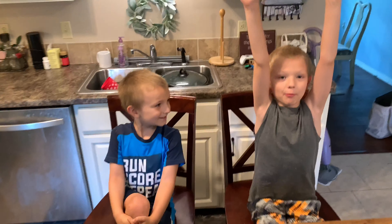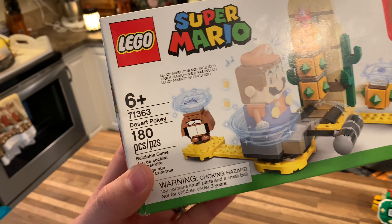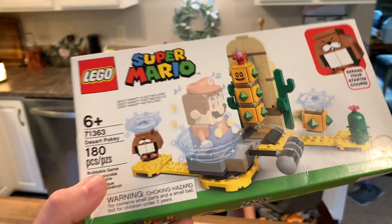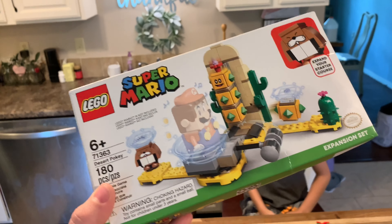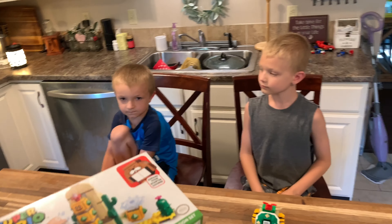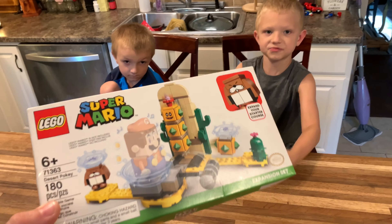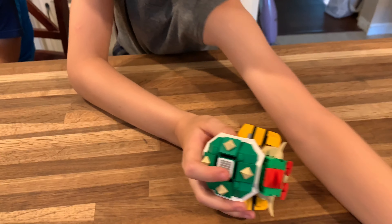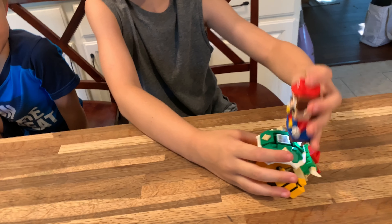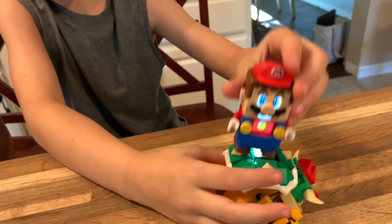Teammate number one thousand sitting here. We're going to get into Desert Pokey. It is set number 71363. Picked this up today at Walmart — we are under a week before these are supposed to be released but our local Walmart started putting them out over a week in advance. Jeffrey's got Bowser because we've already put together Bowser's Castle Boss Battle if you want to check out that video on our channel. We've got Mario from the Starter Pack — another video we've done on our channel already.